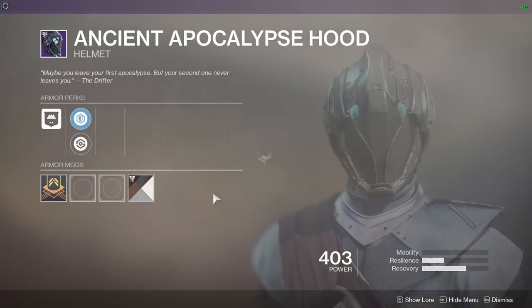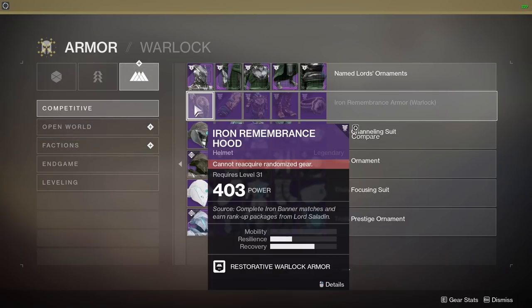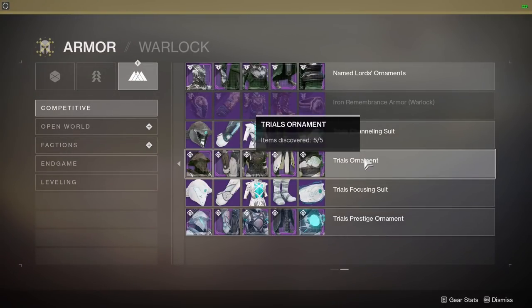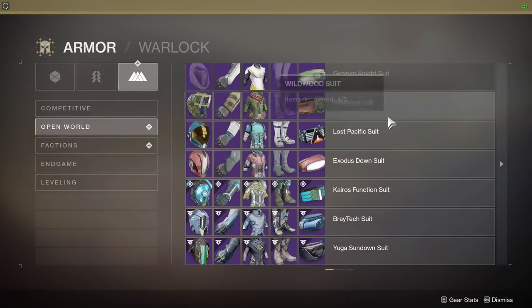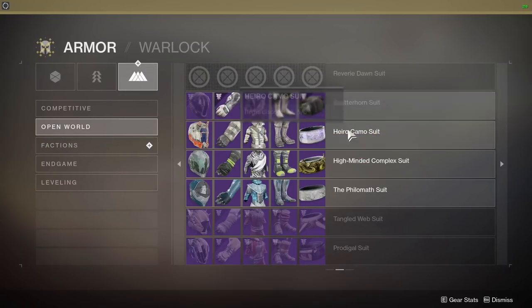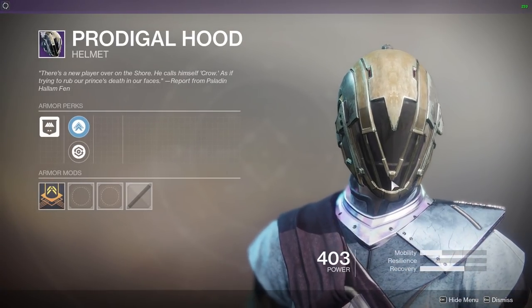Armor — we've got full sets of everything. Ancient Apocalypse suit, this helmet looks rather tasty. Iron Remembrance — source: complete Iron Banner matches and earn rank packages with Lord Saladin. Trials ornaments, old school bits and pieces, Trials Prestige ornaments. Open world — we can look at all the armor from vendors here too. Oh my word, look at that — that's a Prison of Elders if ever there was one. Source: open legendary engrams and earn faction rank packages.